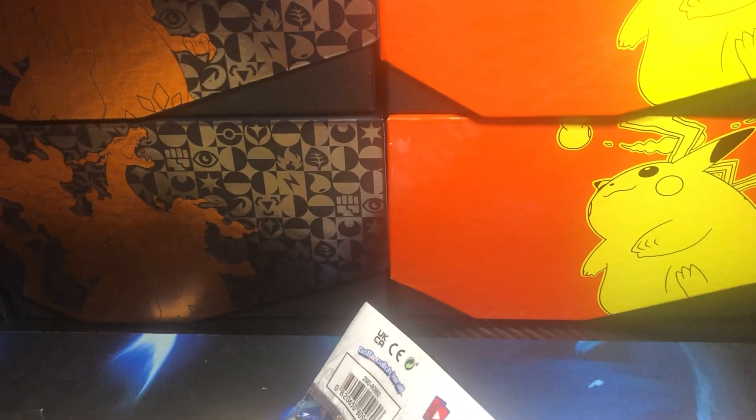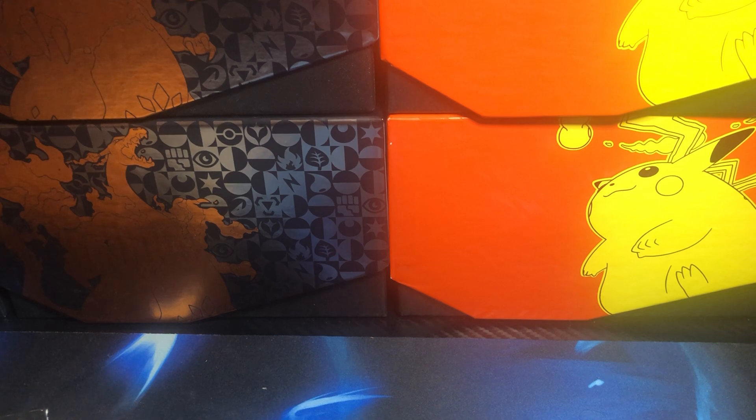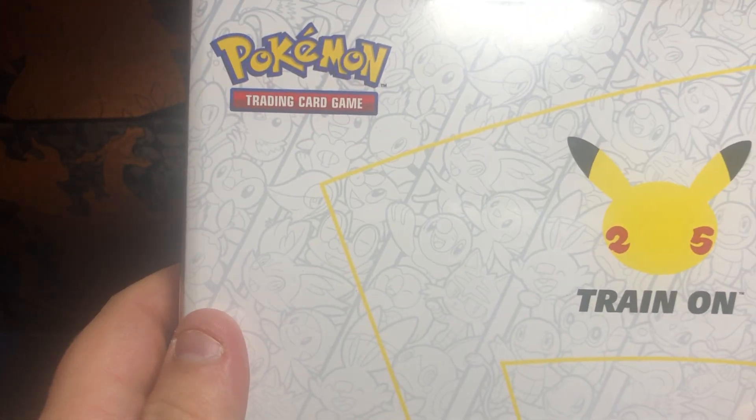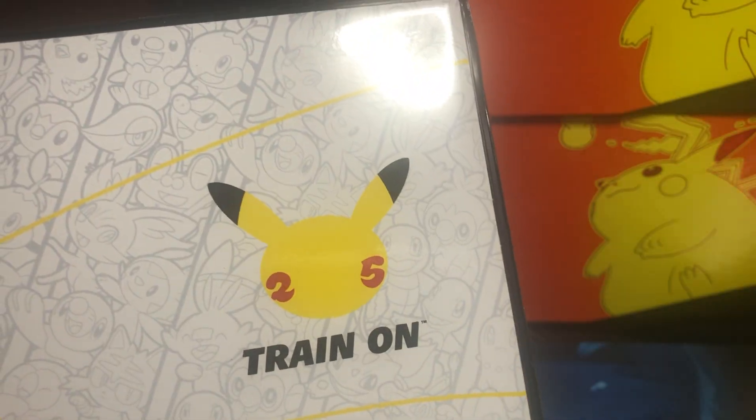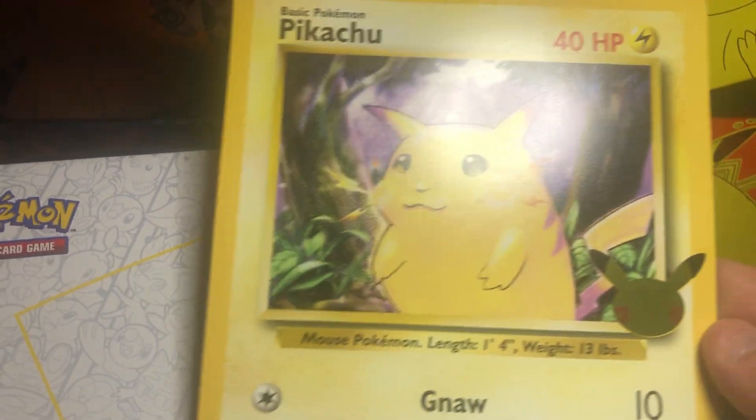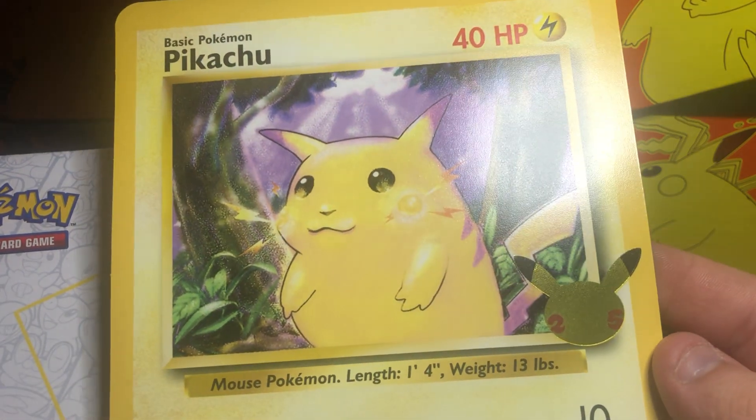So we're gonna open this up here and show you what's in here. There we go. Out of every one of these binders, you get the binder here. It opens up to show the sleeves. You also get a jumbo size Pikachu card with the holographic 25th anniversary logo on it.